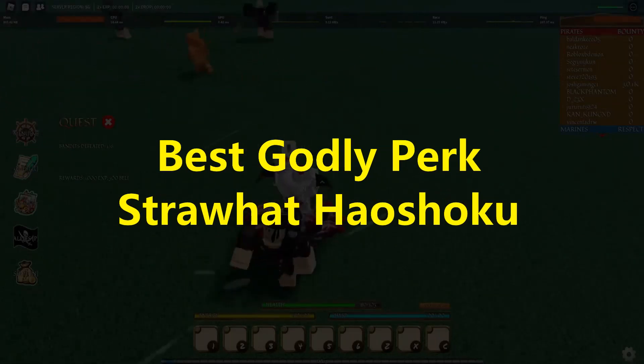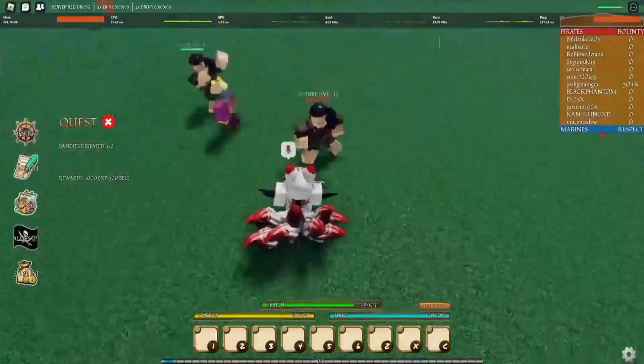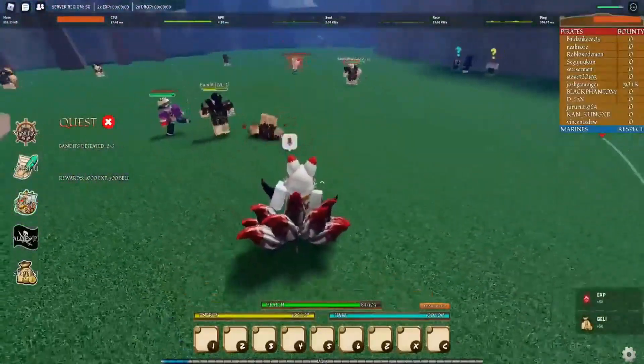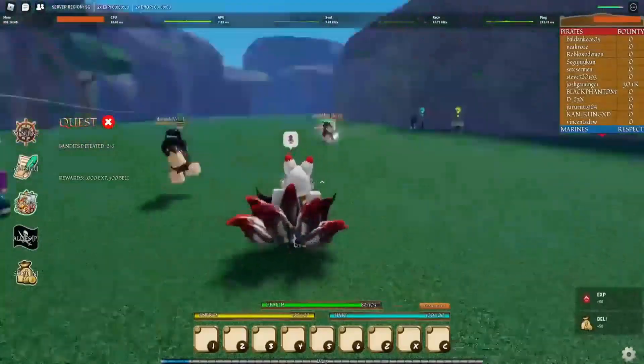Best Godly Perk: Straw Hat Houshoku. Of course, Straw Hat Houshoku is the only godly perk, but it is still worth noting what it is useful for and the worth for you. This perk is especially useful in coming in as an aid during a fight when you are very low on health.